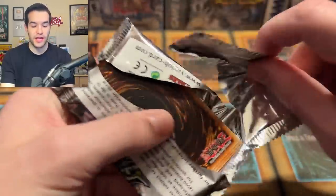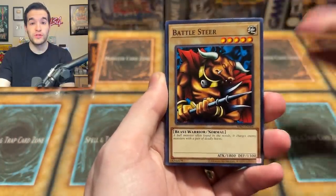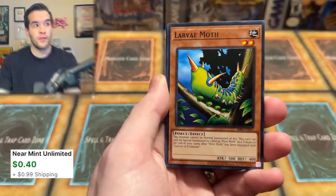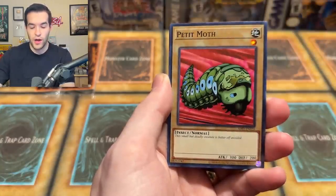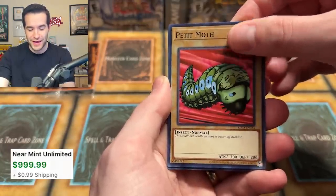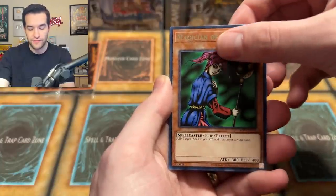Legend of Blue Eyes last pack — will we pull something? Yadukaru, Jiragumo, and the Pakenyo Moth in the very first Metal Raiders pack. More access to Pakenyo Moth — good job Konami, you've crushed this product. Magician of Faith and Block Attack. All right, first set of promos coming up.